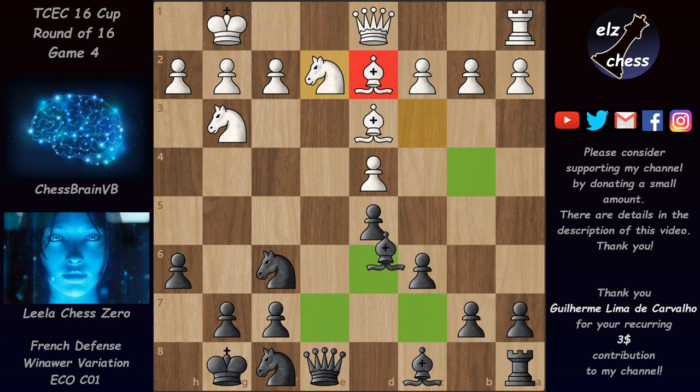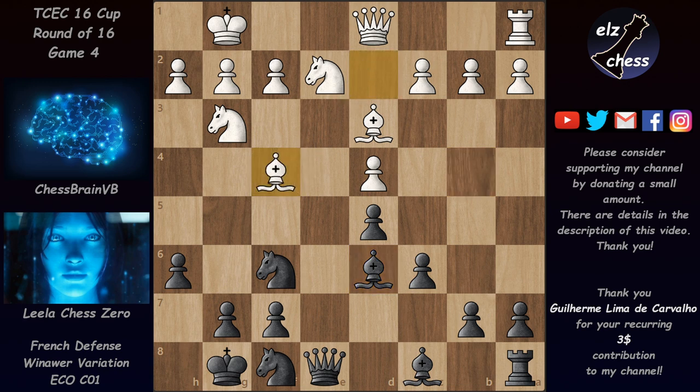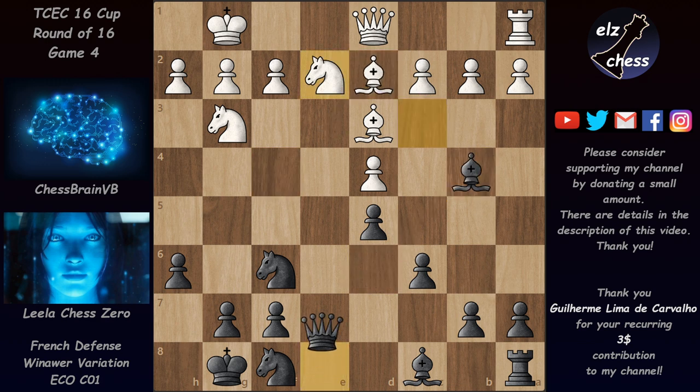Chessbrain wants to exchange the dark-squared bishop, so it makes sense to bring it back to d6 to avoid the exchange. But white can force the exchange with Bf4 — going back runs into c3, making avoiding the exchange impossible. That's why Leela played Qe7: if there's going to be a bishop exchange, at least let it be on her terms. After bishop takes, queen b4 would threaten the b2 pawn, forcing moves white doesn't want.